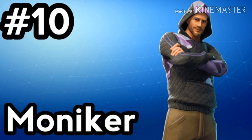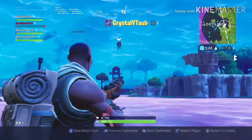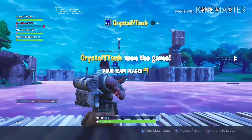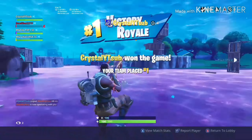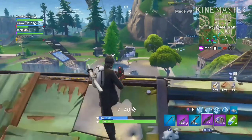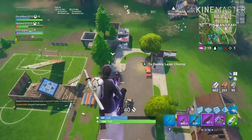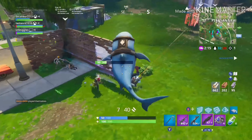Number 10, Moniker. For 1,200 V-Bucks, this rare outfit features a hip-hop style costume with a male avatar wearing a dark gray hoodie. The hoodie also features some purplish pattern and is paired with brown khaki pants. The avatar also features a purplish monkey face pattern on the backside depicting a monkey business. Part of the Sharp Style set.